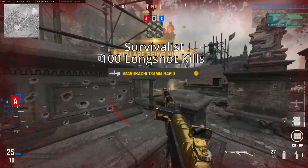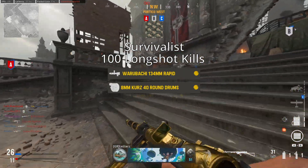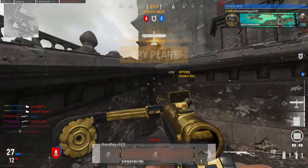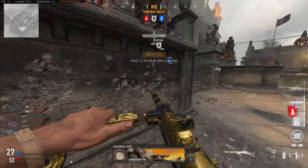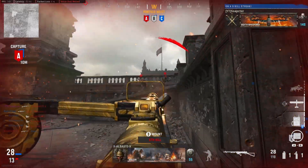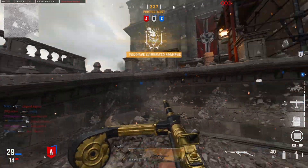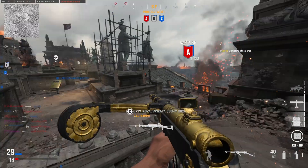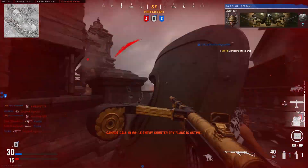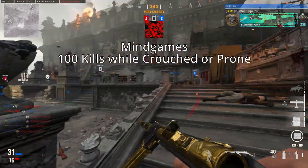Now we have our three attachment challenges. The first is Survivalist, which requires you to get 100 long shot kills with the Warrabachi 134mm Rapid Barrel, 8mm Kurz 40 Round Drum Mags, and Shirashi T100 Stock equipped. This is why I told you to skip Dead Eye earlier. The rapid barrel makes long shots a little painful to get, but it's still manageable because this gun is so accurate. I did this on core, but if there's a playlist with Das Haus or Dome in hardcore, go do that. I just went into Das Haus in the middle lane and got as many long shots as I could.